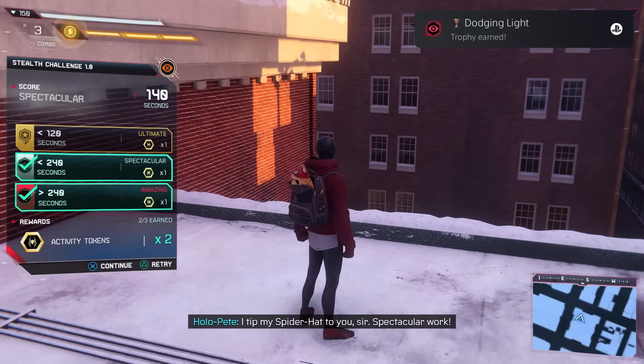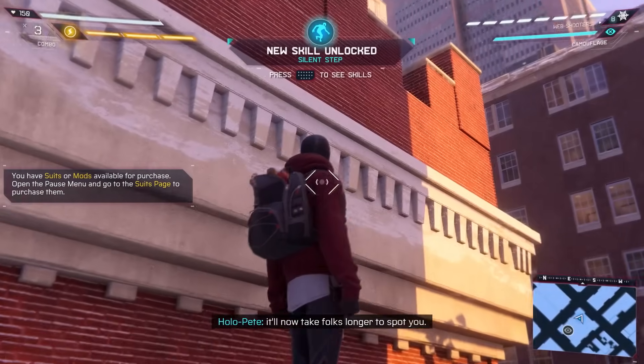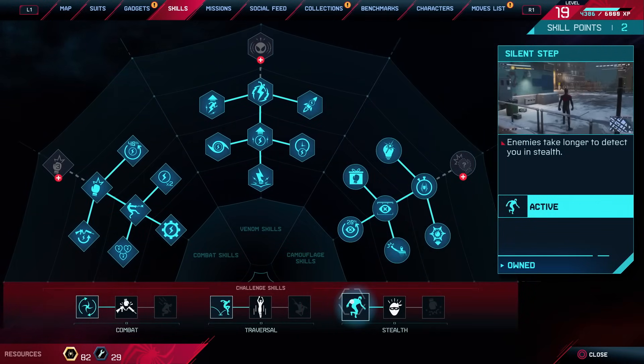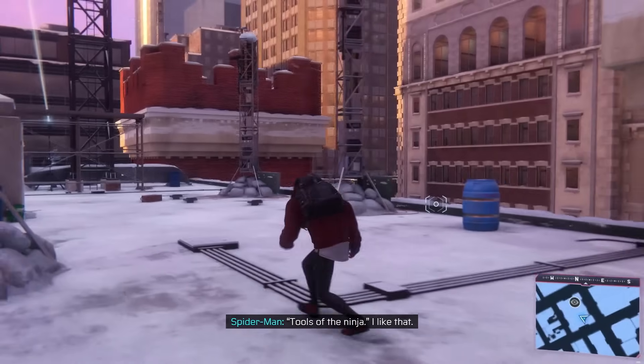'Spectacular work - we got 'Dodging Lights of the Ninja.' In hand it'll now take folks longer to spot you - happy stealthing!' We have a brand new skill! 'Enemies take longer to detect you in stealth.' That's fantastic - I'm glad. There's still more missions like that to do around here.